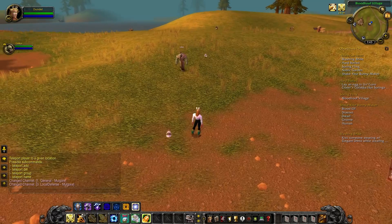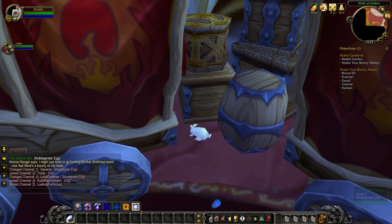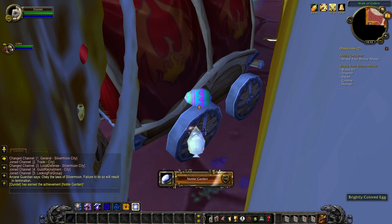While you're in Goldshire or Falcon Wing Square, I recommend also going into the major city for the next achievement called Noble Garden. You need to hide a brightly colored egg in Stormwind if you're Alliance or Silvermoon City if you are Horde. The brightly colored egg can be bought for five Noble Garden chocolates or found in a brightly colored egg on the ground. You can also loot the egg once you hide it if you're still looking for chocolates.